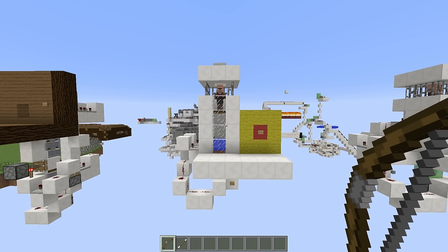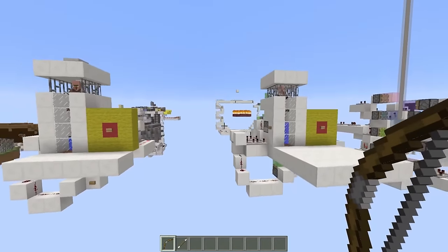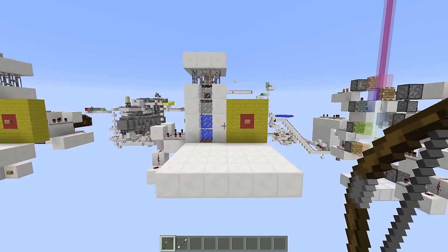I'm sure a lot of you have heard of a dunk tank before. Essentially what a dunk tank is, is somebody sits on top of a stool above a pool of water. Then somebody outside the tank attempts to throw a ball at a target. If they hit the target in the middle, something triggers the stool and whoever is sitting on it falls down into the pool of water. It's a fun game usually at carnivals. Anyway, I went ahead and did my best to recreate that in Minecraft.